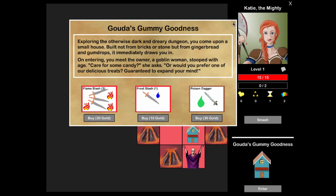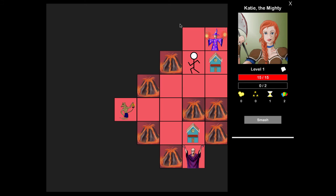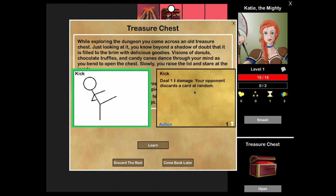The dungeons are all randomly generated. These are stores - you need gold to buy from them. You have your stats and your health, this is your experience bar, this is your gold, and this is the amount of mana you start with in a battle. Playing a warrior - we need no stinking mana. This is the number of actions, which are green cards that you can play on your turn.